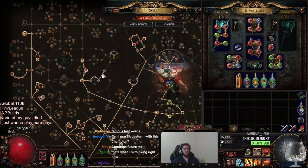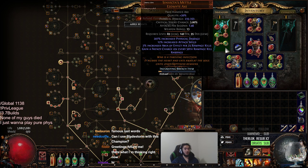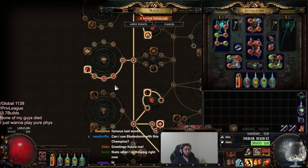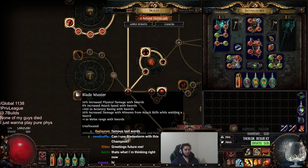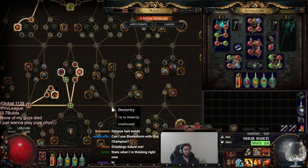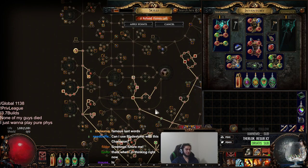You can also get an Impale Watcher's Eye for your Pride, which makes it even stronger. There's a lot of room for flexibility and damage upgrades. You can use a Starforge, which has like 1.5 times the damage of this weapon and you pretty much don't lose much — you lose Onslaught, which I like, but you replace this and get Razor's Edge and Blade Master. There are Betrayal crafts for plus one weapon range, so that's not the biggest deal.